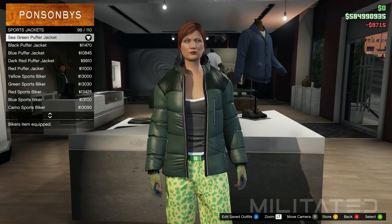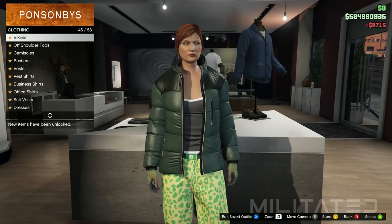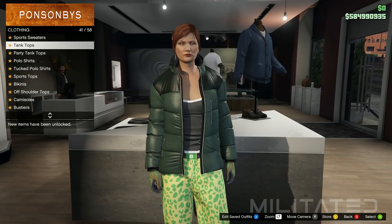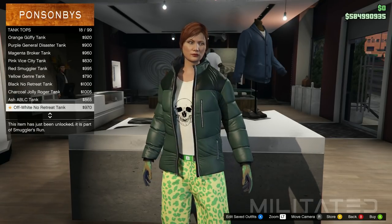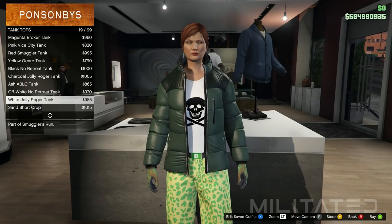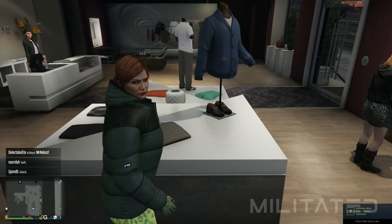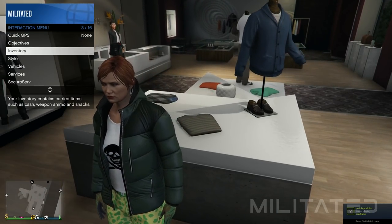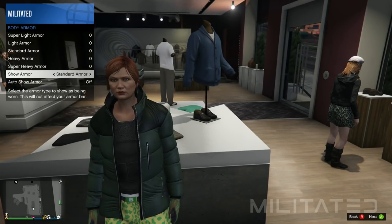Back out of sports jackets and head into the tank tops category. Purchase the white jolly roger tank, which is closer to the top of the list — please do not confuse this with similar looking tops. After buying the puffer jacket and tank top, back out of the top section and reopen the interaction menu. Go into inventory and body armor and equip the standard armor again — please do not forget this step.